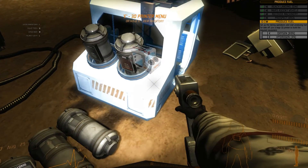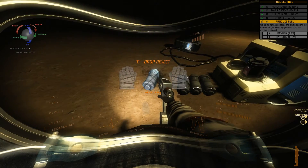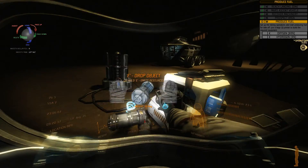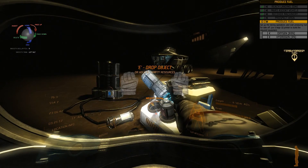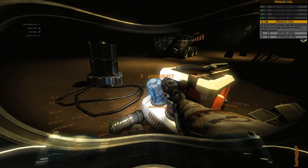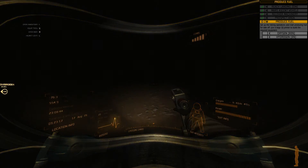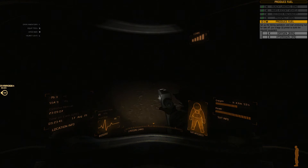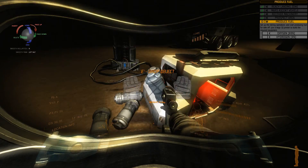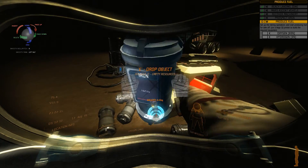Where did we place the silicon oxide? There it is. Now I'm going to get more stuff — I need iron. I should be hauling things all over the place. We still have 10 iron left, and we need 20 iron for things.